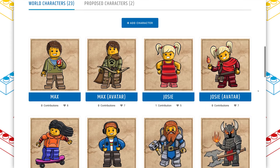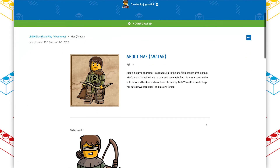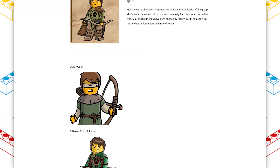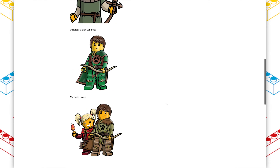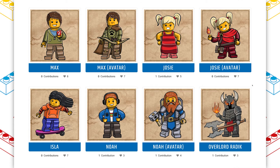Let's take a look at some of the characters, because I really love the art. I especially love the designs for the avatars — this is a minifigure that I definitely want to own. We have Max, Josie, Isla, and Noah — the four kids that get sucked into the game in the present day. I want to take a look at Max in particular because I really like that art, and I even like the evolution — the fact that the old artwork that was changed is put up here. I think that's really awesome because you can see how the world has evolved. There's even a different color scheme with the characters together, and I really, really love this color scheme. I would just love to see this as a physical creation.